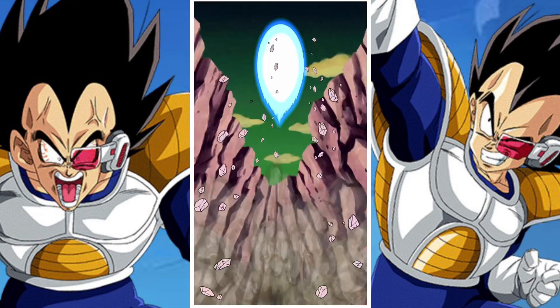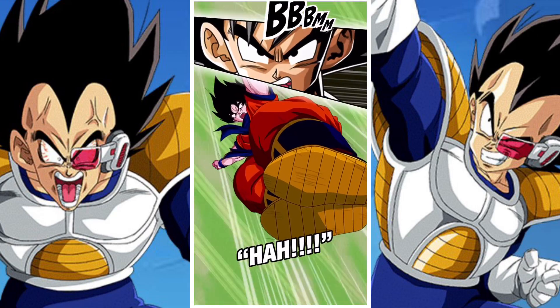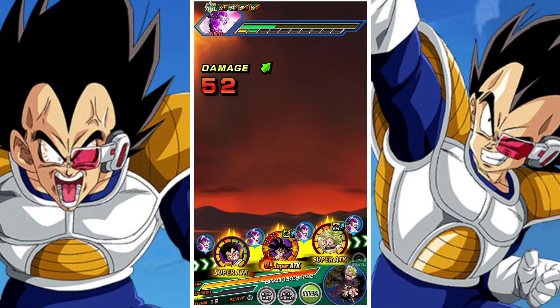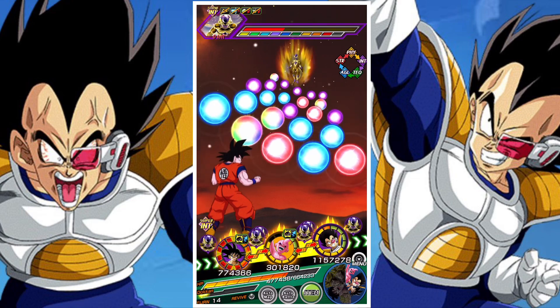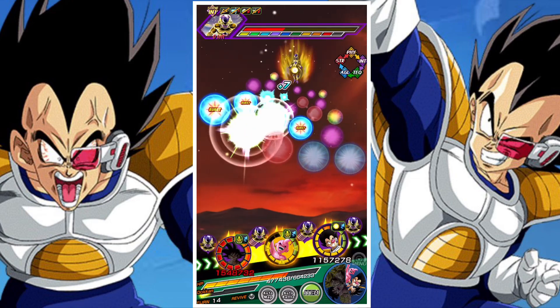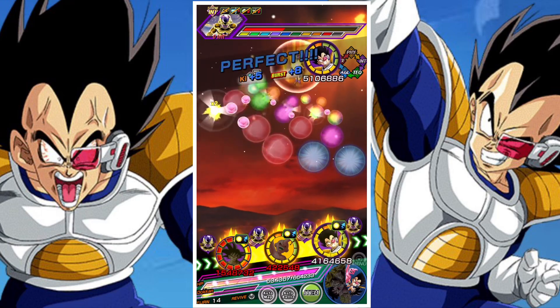A lot of the time with exchanges or revives, what you're getting is either an augmented version of the unit, a flat-out better version, or at least a unit that functions in the same way. The issue with Goku is you go from Vegeta, whose passive has an HP requirement, to Goku, whose passive has a category requirement. There are very few Planet Namek Saga units that can run on all the categories you'd want to run this unit on.